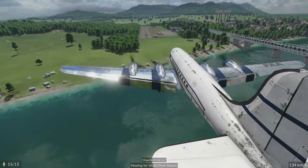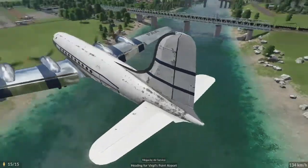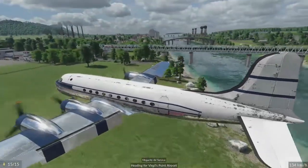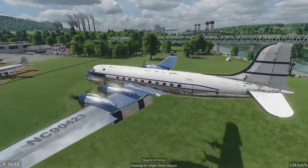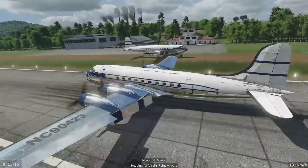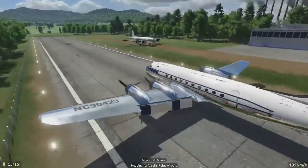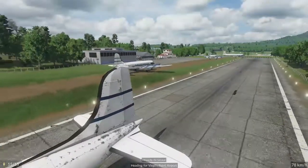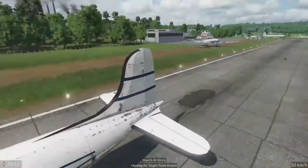I think it's time to replace these planes. I don't think I'd want to fly in this thing — it really, really looks awful. And that is some very serious flaps. That's not even full flaps, it's like full stop. Anyways, we're here at Virgil's Point because we're probably going to delete this airport.